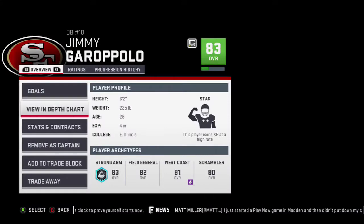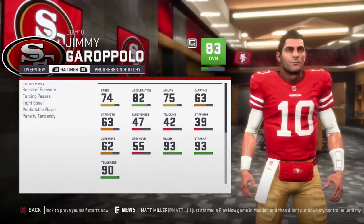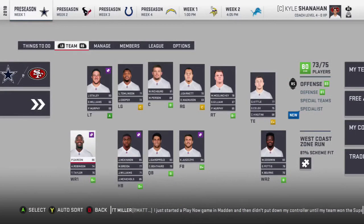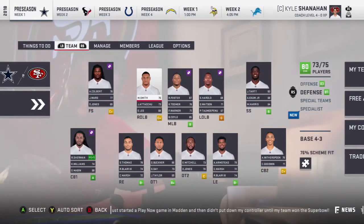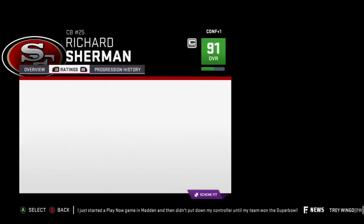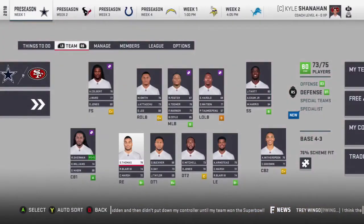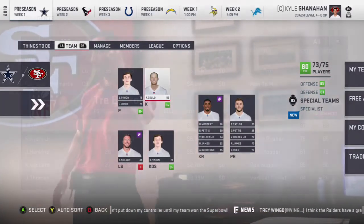We are doing the San Francisco 49ers in this one, and I'm just gonna do my best to try to get some good pieces around Jimmy Garoppolo, who I really like. I'm not sure why he's at an 83 — I guess that's a fair rating, but I do think he's gonna go up. He's gonna be a very solid quarterback, though he's already 26. They did sign Richard Sherman; I like that piece, but I'm not sure how the regression system works in Madden.